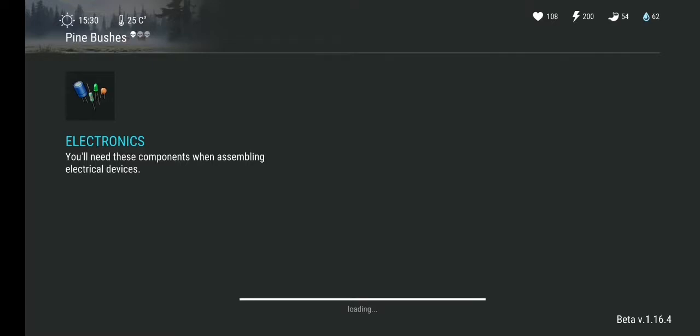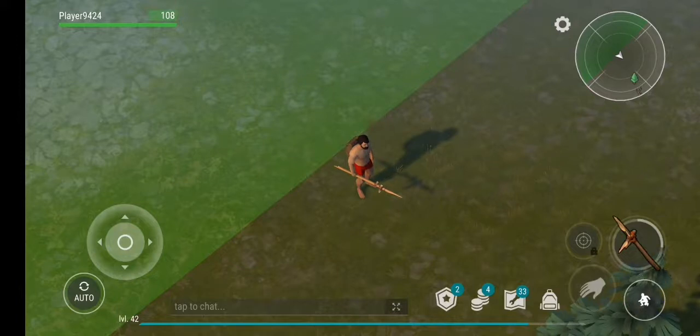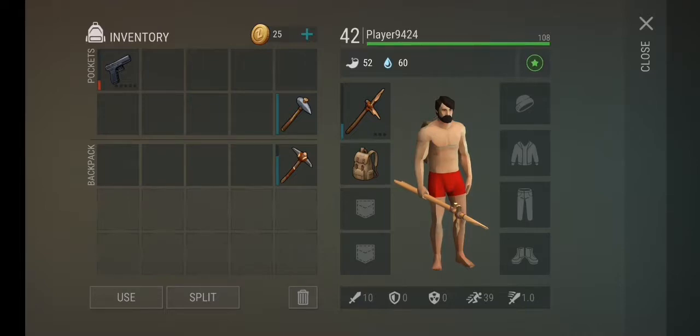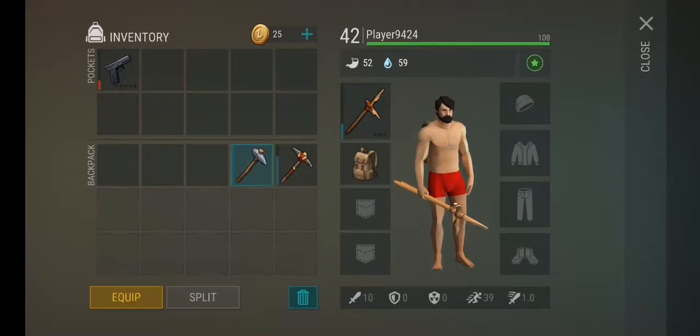You have weapons, fighting skills, and bags and stuff. On the bottom right is your weapon — you can attack people with it. Next to it you have the bag; when you click on the bag you can see your weapon, your bag, and pretty much everything that you're holding on to. I'll put my weapon over here just in case.